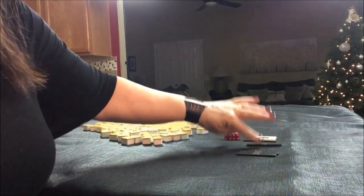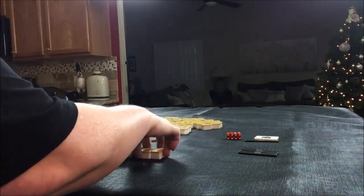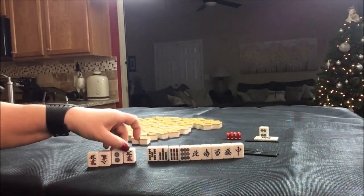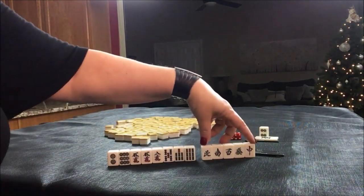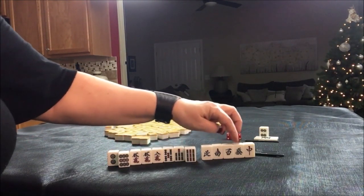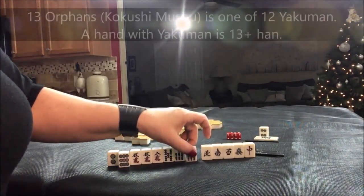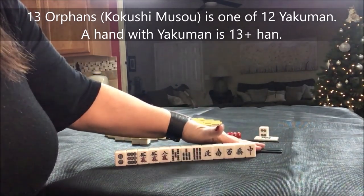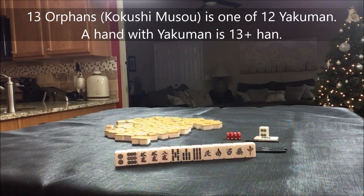South round. Five dot is Dora. Look at all those honors — niners. We have a nine and a nine — seven tiles towards thirteen orphans. I covet that hand. Thirteen orphans is a Yakuman: one of each wind, one of each dragon, one of each one and nine.